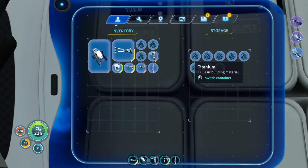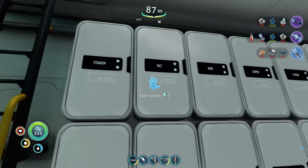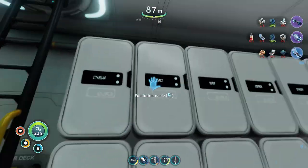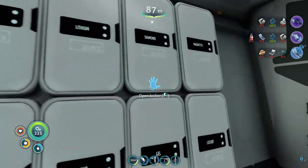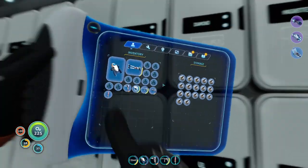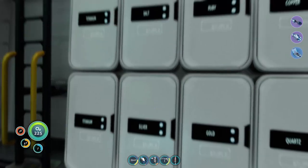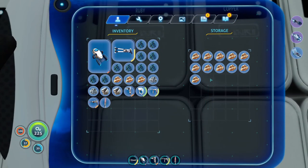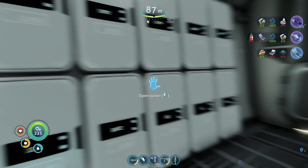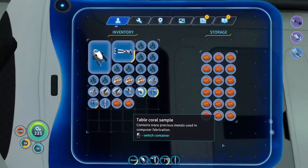Let me count — 1, 2, 3, 4, 5, 6, 7, 8, 9, 10 — that's all I had left, so I just barely have enough titanium. I need two lithium, two silver, and three gold for the computer chip. Table coral — I didn't want to have to break into this, I stocked up on table coral for when we go down. I have benzene. Diamonds — I need four, and they're right here. That's one arm done.